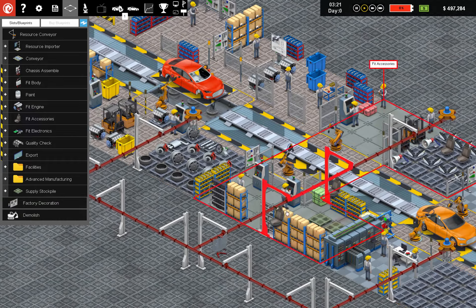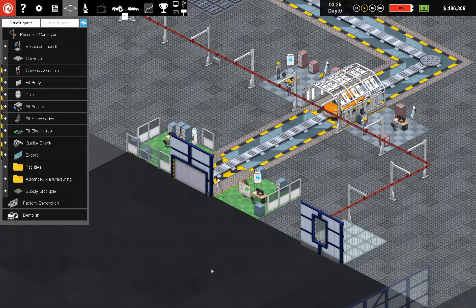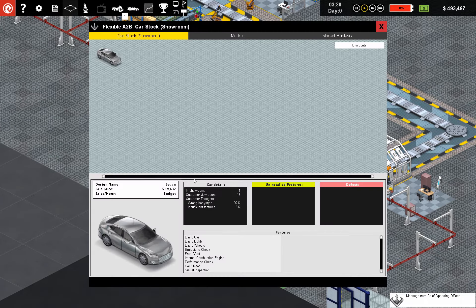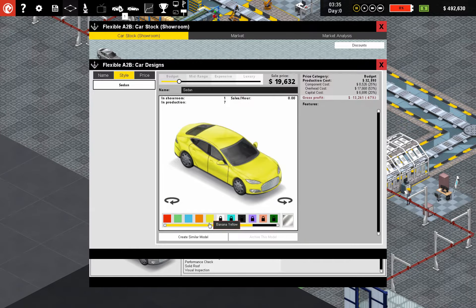Hey, look at that — we got a red one, an orange one. Paint is always so slow. Our first car. Chief Operating Officer — we're working on it, dude. So the showroom. Customer review — wrong body style, it's a sedan. Look at all the different colors. We want to name it. This is going to be the Aurora.